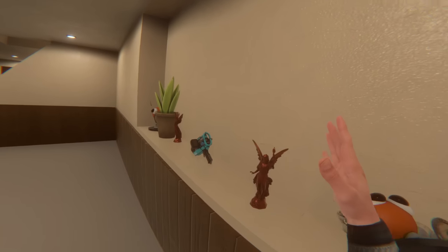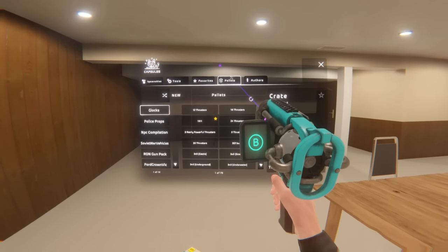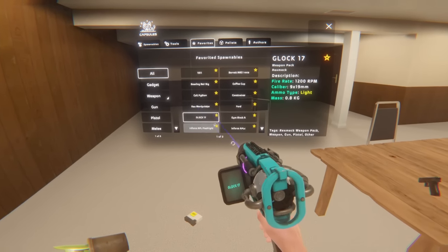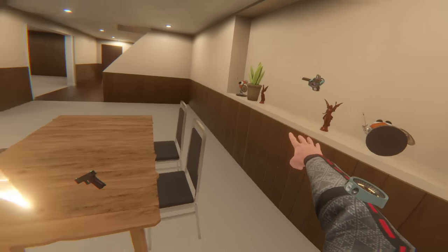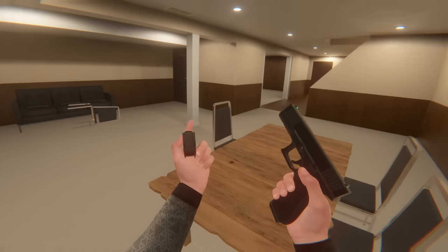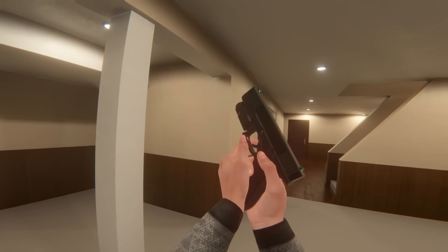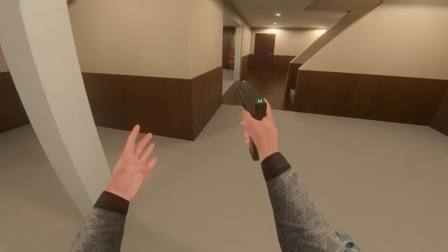Before we do anything, we do have a spawn weapon. I'm going to grab this little gun and spawn in some of my favorite objects — the Glock 17, and also a flashlight, just in case we need it later on. I'm using a Glock pack and Resmex gun attachments for the flashlight. So I'm just ready to start our exploration.